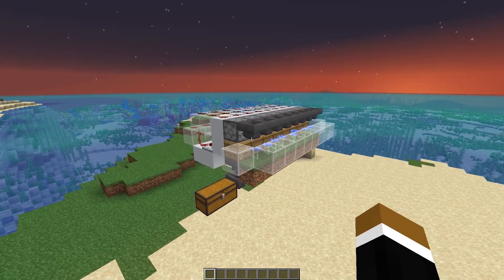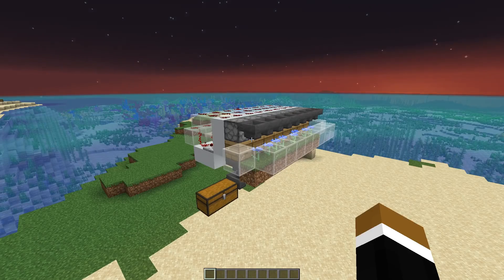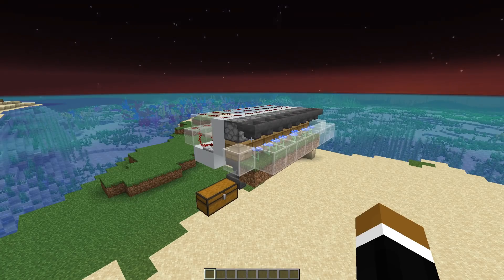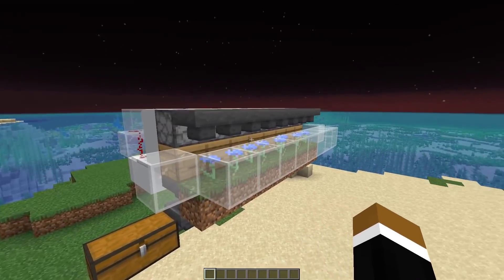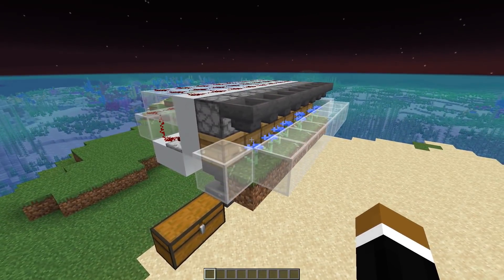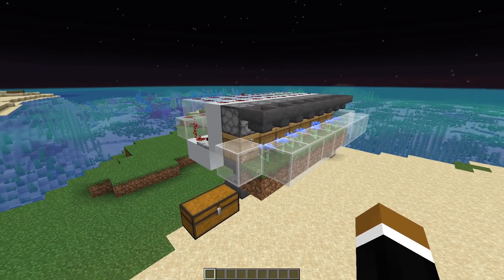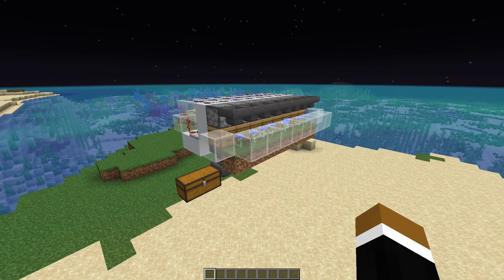If you build it in your spawn chunks, you get a constant supply of honey or honeycomb while doing something else in the world. But there's a downside: the spawn chunks are in the overworld, and as I showed in a previous video, that's not as good as building the farm in the nether dimension. At nighttime, bees enter the hive and won't leave until daytime — the same applies to rainy weather or thunderstorms. So you can build the farm in the spawn chunks, but the better alternative is to build it in the nether dimension.